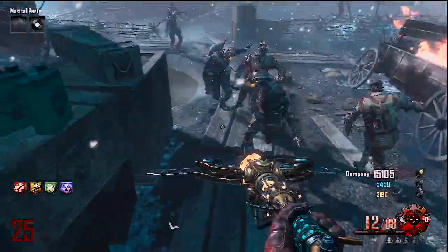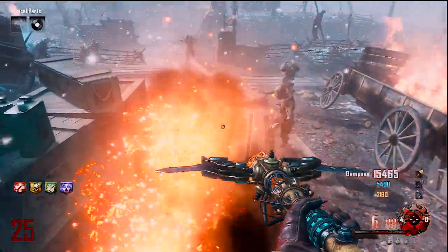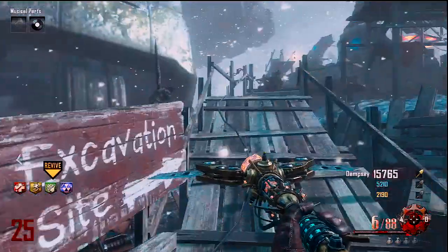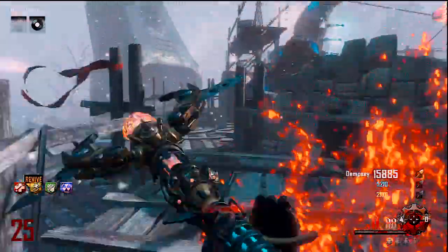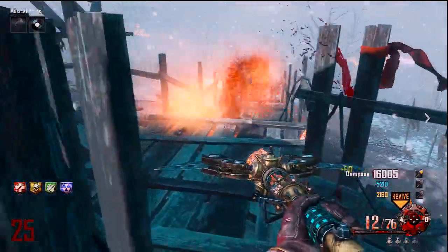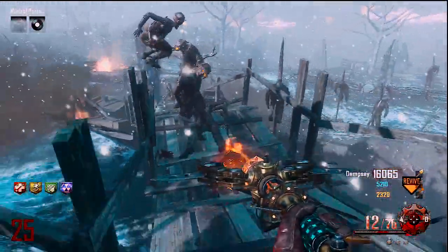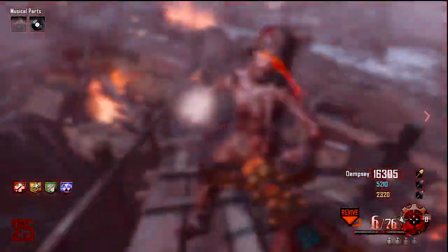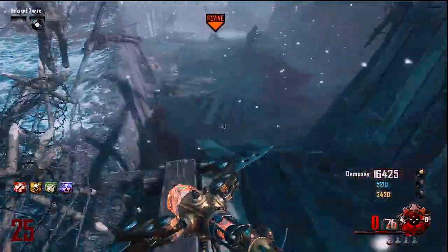Hey guys, it's 2pro4games, and in this video I want to talk about what I think is the most powerful and most effective staff in Origins. I'm going to cover two things: first, non-upgraded staffs, and then upgraded staffs, and combine those to determine which one I think is the best and what I'd recommend. So, the non-upgraded staffs are wind, ice, lightning, and fire.